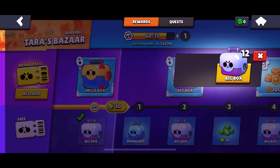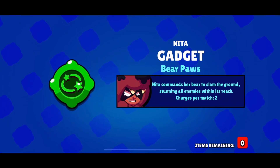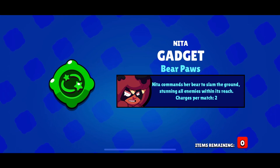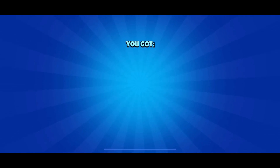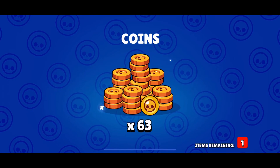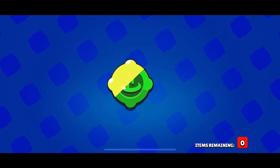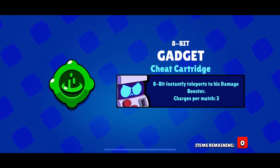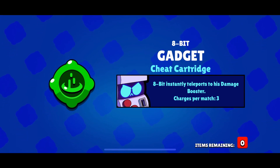Alright, well, that's left is the big boxes then. Guys, I also got Nita's gadget — oh, the combo between those two is so good, it's easy to be so overpowered, honestly, I gotta use it. Guys, looks like I also got 8-bit's gadget, which is really fun to use. Honestly, I love it so much, I'm so glad I'm actually getting stuff from these boxes.